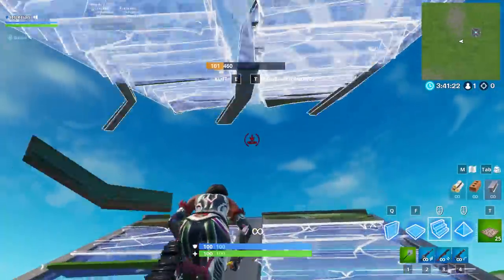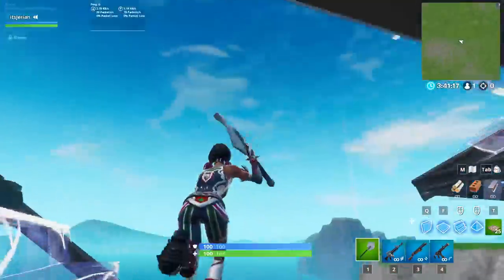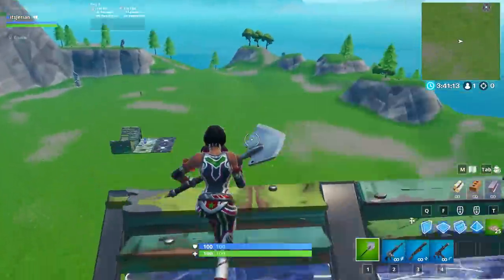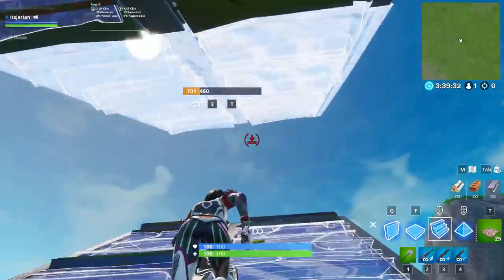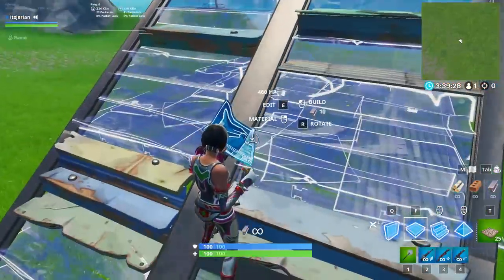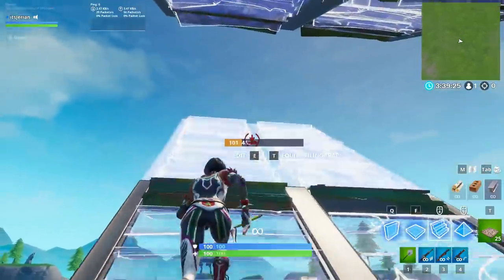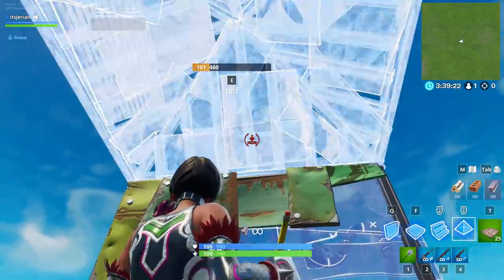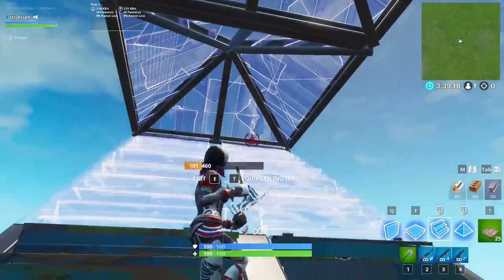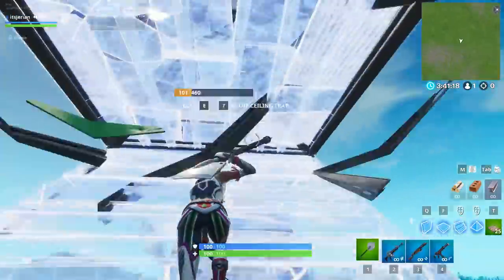Since we're on the topic of insane builders, the second retake is a new move I've been seeing from Booga. Again, you start off by scissor ramping up, then floor and cone yourself off. Look down at the ramp you're on and then build a floor so you can continue to scissor ramp up and out to the left. From there, turn around and Thwifo cone, but keep turbo building the cone as you turn back around to extend it in the original direction you were going and place a floor. This is what's known as an extended Thwifo cone.